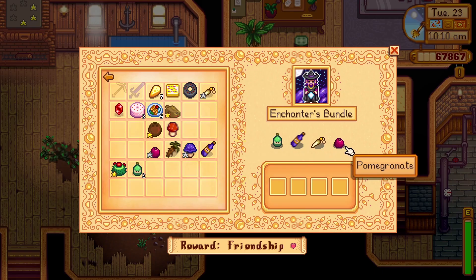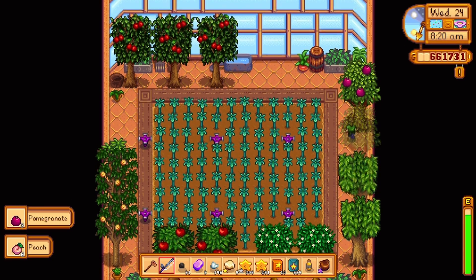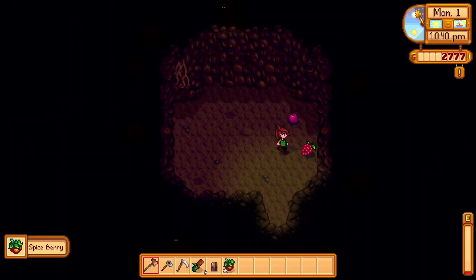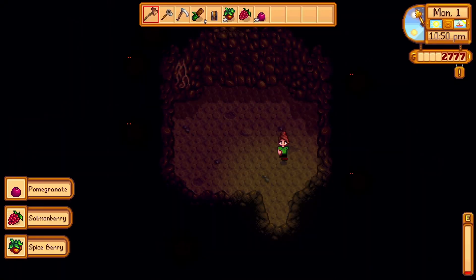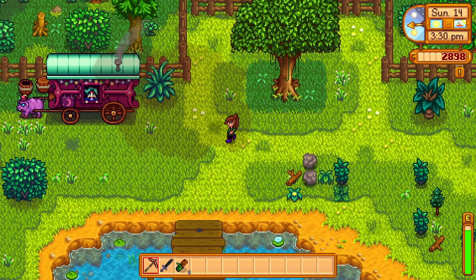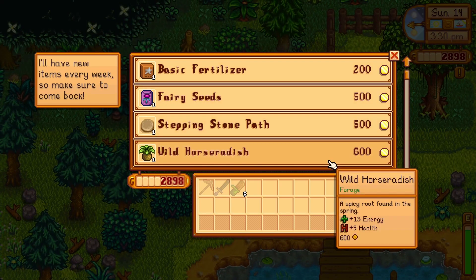Next is a Pomegranate. Pomegranates can be grown from pomegranate saplings, which can be purchased from Pierre for 1,500 gold. These saplings take 28 days to grow and will only produce pomegranates during the fall. Again, if you have a greenhouse, I recommend you plant your sapling there so you can produce fruit year round. If you do not have the time or resources, almost all of these items can be found at the traveling cart.